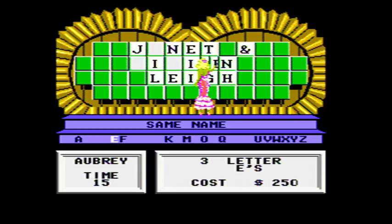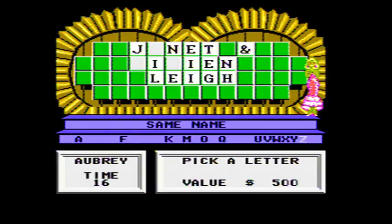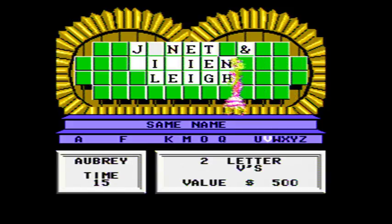Because I wasn't sure if the second word had an E or an A, so I wanted to be sure. $500 — five. V — two V's, another $1,000. That's $1,050 for the round. Janet and Vivian Lee.